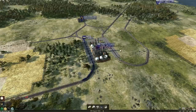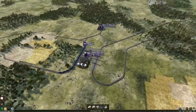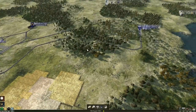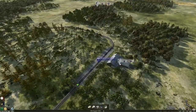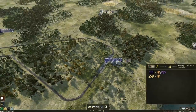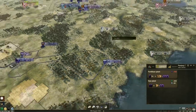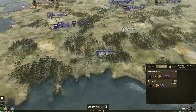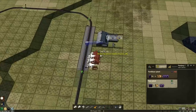Once this side starts filling up we'll set up a consist to take it to the factory near Detroit. We might need to do something on here as well - this one gives us an extra goods. I'm not sure whether they stop producing if the platform is full of goods, or whether it just ignores them.